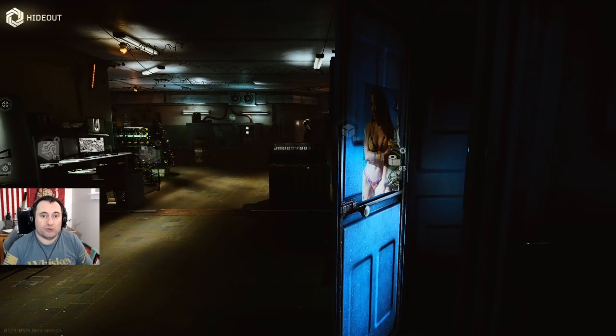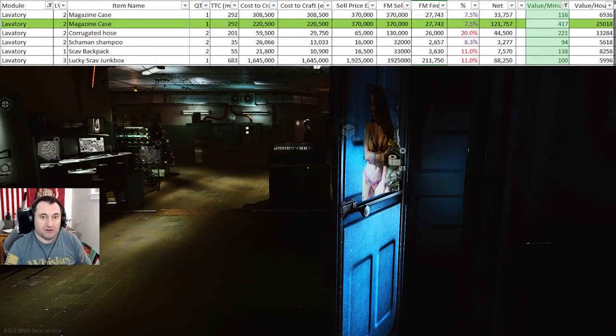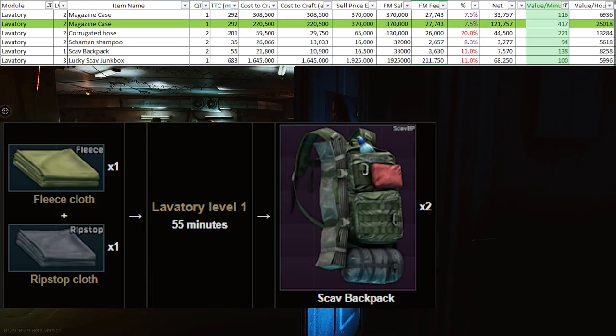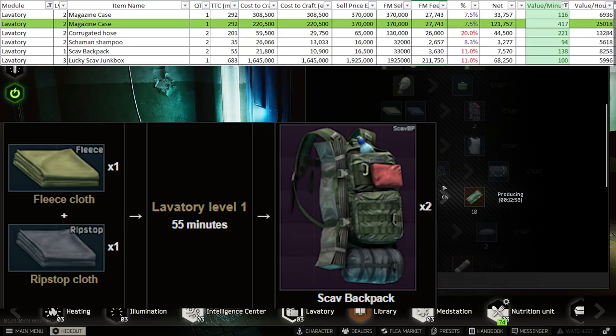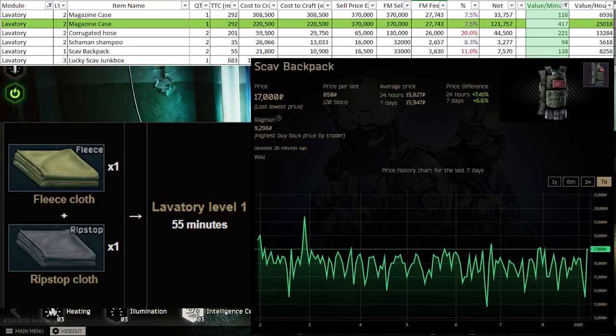At lavatory level one, you have one of the most consistent crafts in the game: the scav backpack. If all you have is a lavatory at level one, this is what you should be crafting — it's easy and consistent. Get your fleece for less than 15,000 and your ripstop for less than 7,000, then sell your backpacks for over 16,500. If you're patient, most nights you can push these over 17,000.